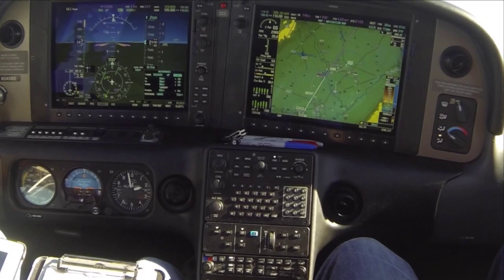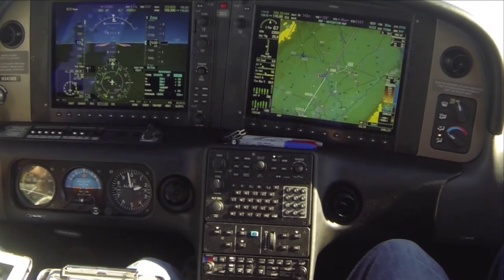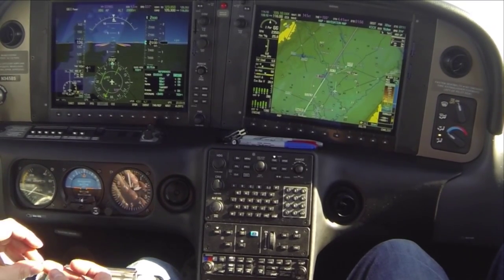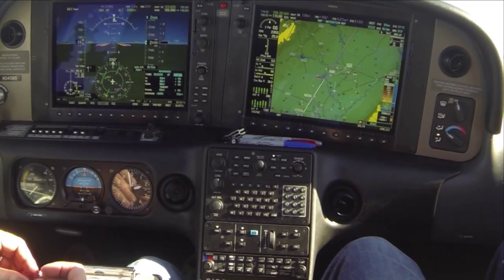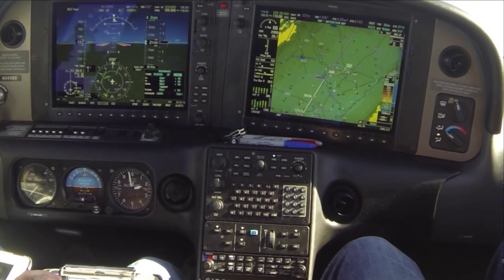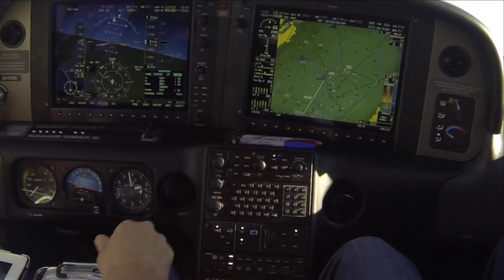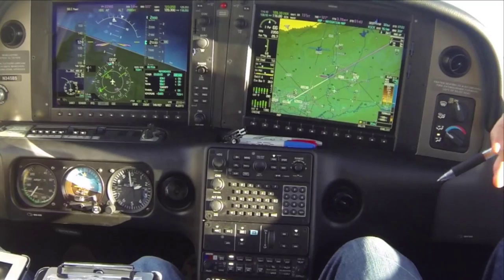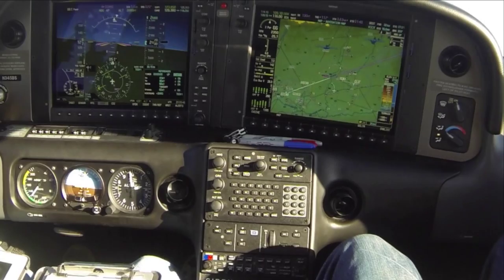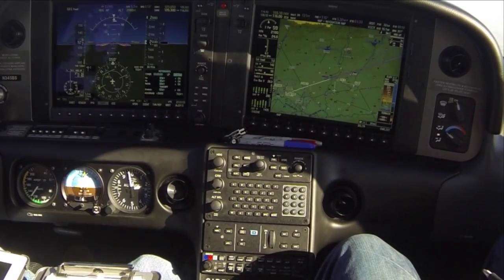We just have one more GUMS check to go — remember when we get the flaps in, we're going to go mixture rich. Autopilot we'll probably hold off on until we pop out at minimums. We're not going to see the airport at minimums, so the autopilot will never come off. Once we get below 119 knots we'll go ahead and put in that first notch of flaps. Cirrus 345 Bravo Sierra, turn left heading 050. The flight operations manual calls for flaps just prior to glide slope intercept, but Cirrus is okay with putting the flaps in earlier. I usually power back to 50% so we can get below 119 and get the flaps out of the way — one less thing to worry about.